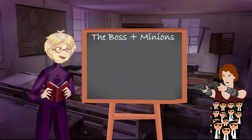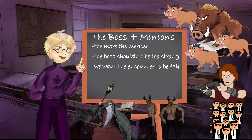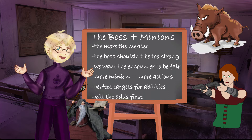Be it the criminal overlord and their henchmen, the crazy wizard and their summons, or a wild beast and its young — adding weaker monsters can spice up a boss fight. However, if we just add them to the big boss, things tend to become just harder. Not necessarily a bad thing, but we don't just want to ramp up the difficulty, we try to have fun. So be careful with this one. Keeping this boss fight roughly the same difficulty, we have the advantage in action economy so the players won't overwhelm the boss immediately. The players also have an opportunity to use some AOE or crowd control abilities. It is always a great thing to give players plenty of opportunity to use their favorite abilities, and adds are a good way to do so. Adds tend to be taken out fast and then it's just the PCs and the boss.